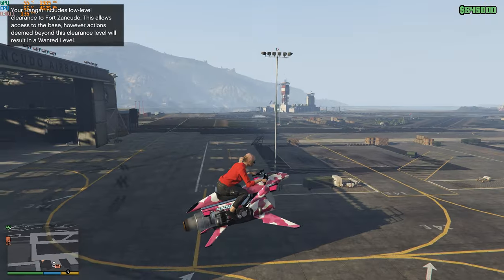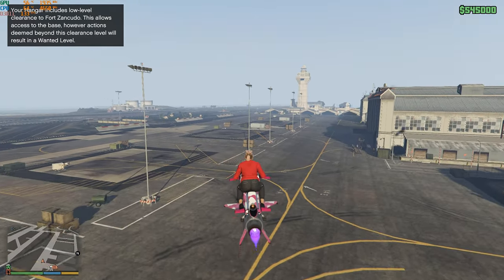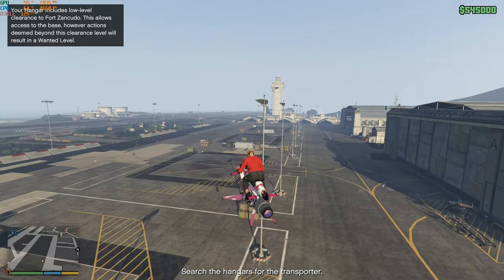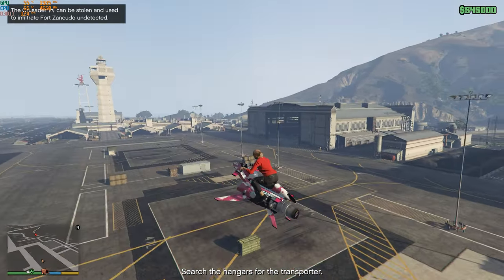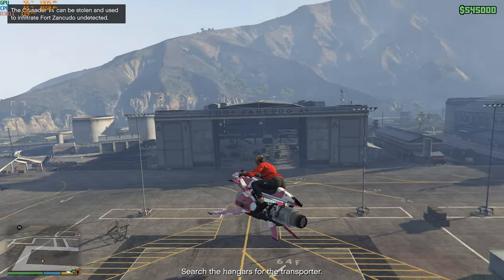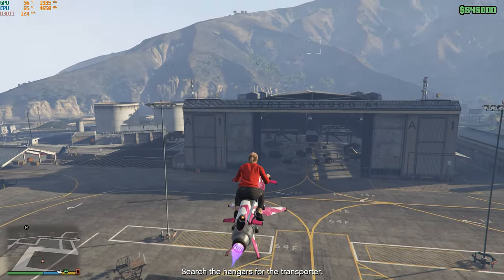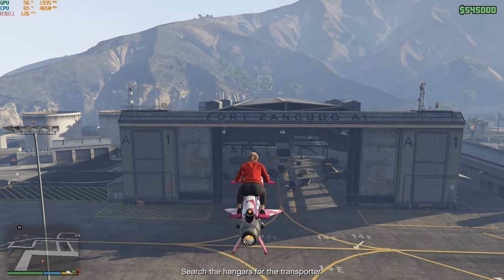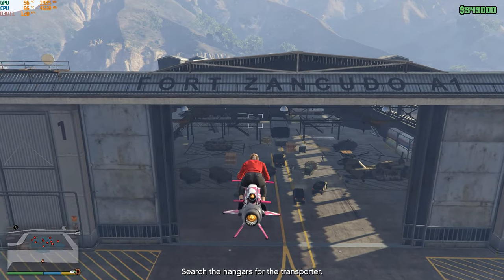You have to go to Fort Zancudo and search for a trailer. I highly suggest you take your Oppressor for this. If you find the trailer, go inside the hangar just flying up like me here, and park your Oppressor behind the trailer.